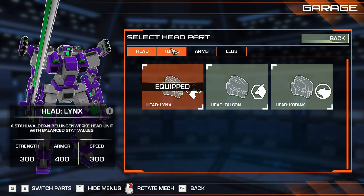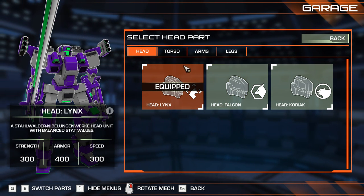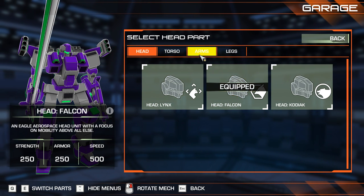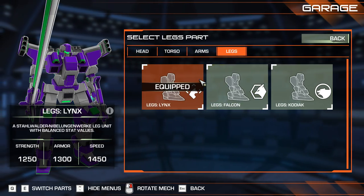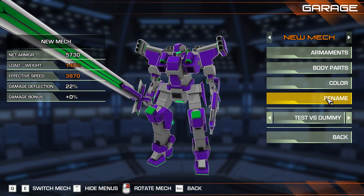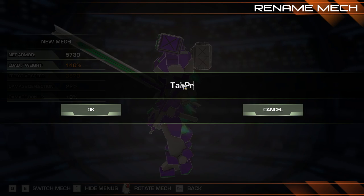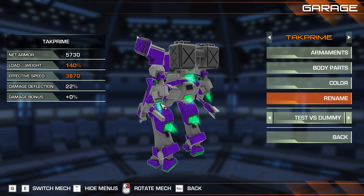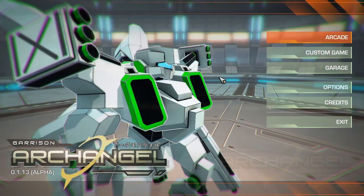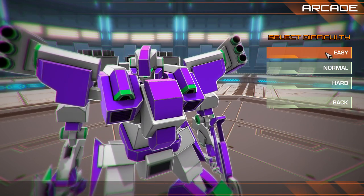Look at that sword — what in the world! Should we do the fast stuff? Let's mix it up — last time we did all one thing. Head for quickness, arms be fast, legs we'll leave at that. There's a little bit of a mix. I like this color scheme so let's keep it, and we'll rename this to Tack Prime — the name of one of my accounts on Crossout. Tack Prime versus arcade, we'll go on easy because normal was like insane.